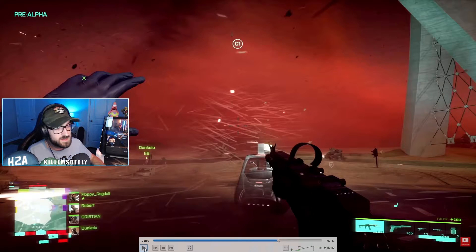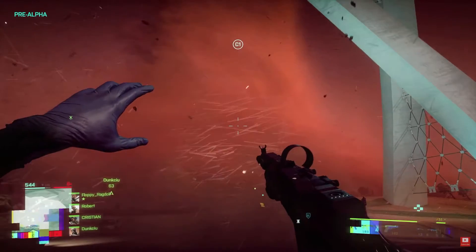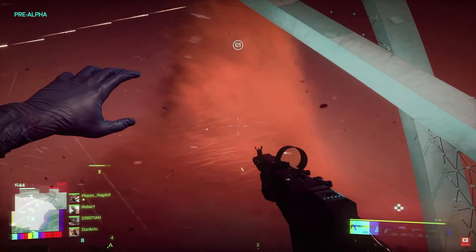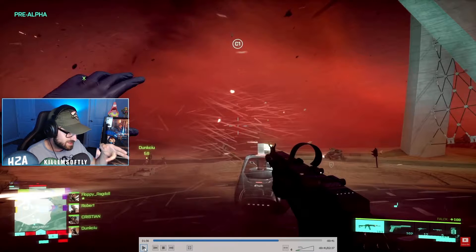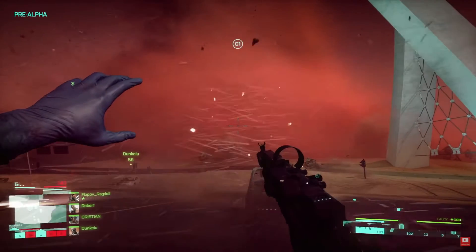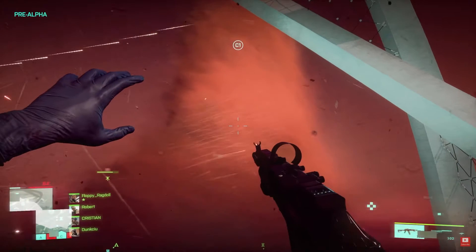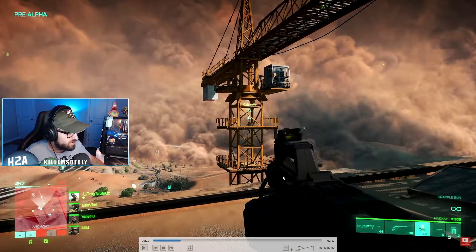So it looks like a bunch of people are fighting here. One thing everybody probably noticed in the gameplay trailer is that the storm actually distorts your UI. It also forces this guy — because he's close enough — into an animation where he's holding one hand up. I assume if you're close enough to the storm you can only hip-fire and can't ADS.